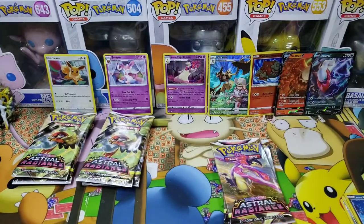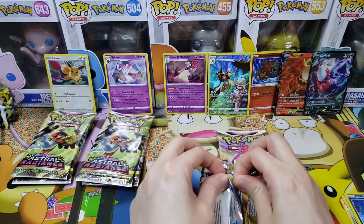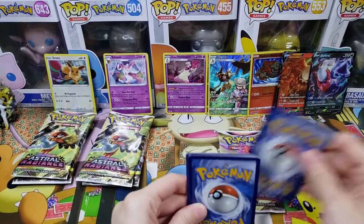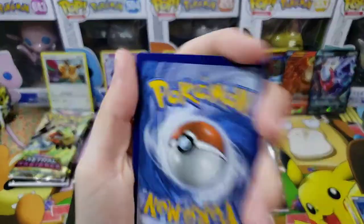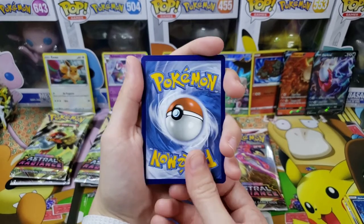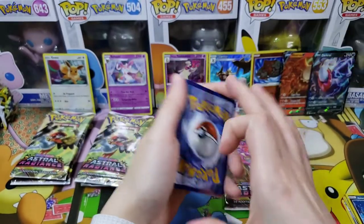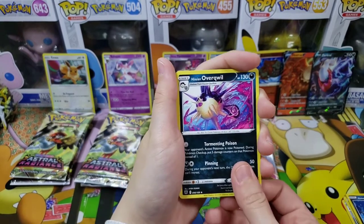Beautiful code card! Right now we're at six out of nine packs — still two more packs plus the three-pack blisters. We're sitting pretty! Next pack — this is why I love sets with two opportunities to get hits. Guess the energy: I'll go Steel, I'll go Dark. We got Hisuian Overqwil — Quilfish now officially has an evolution! That's awesome. We also have Basculegion, the major boss.